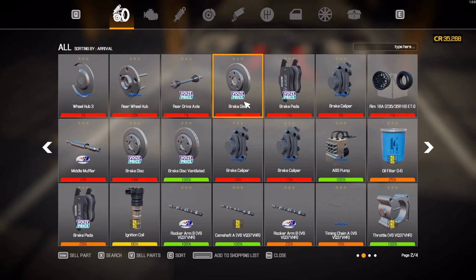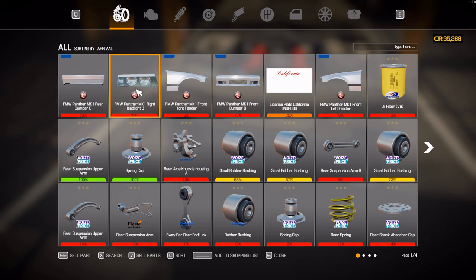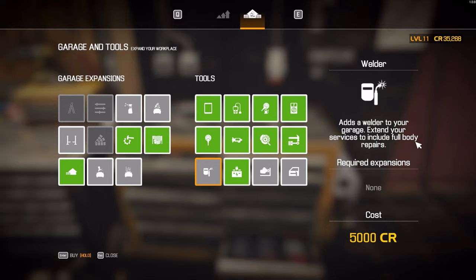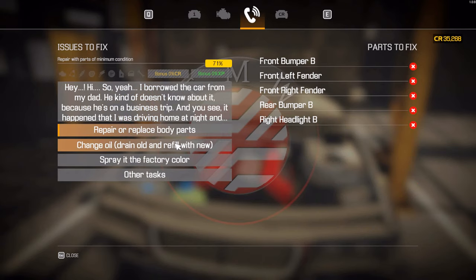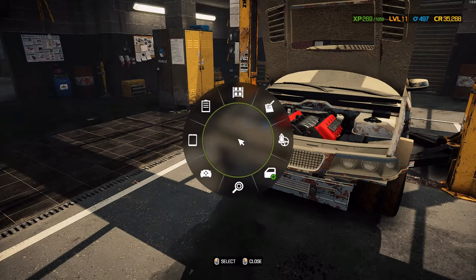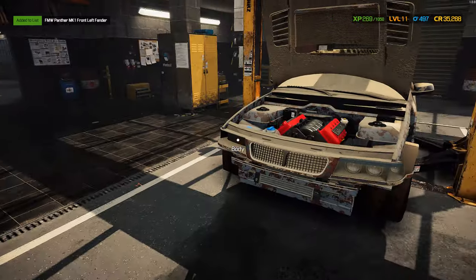These body parts are all below 15%, which means we most likely cannot repair them. By buying this welder, it extends your service to include full body repairs. What does this guy want again - full body repairs? Let's just replace them and spray with factory paint. We'll have to wash it first, so we have to buy all of this stuff.